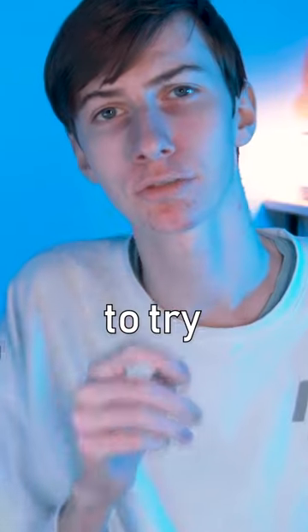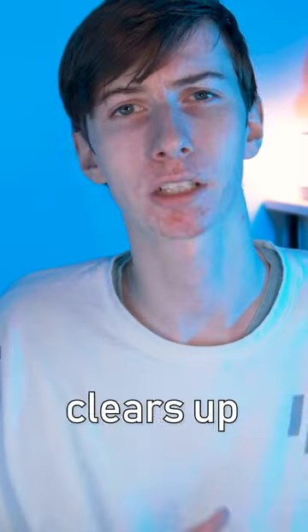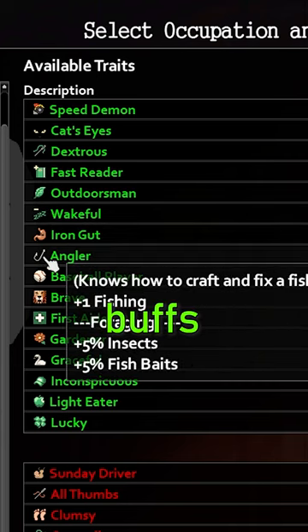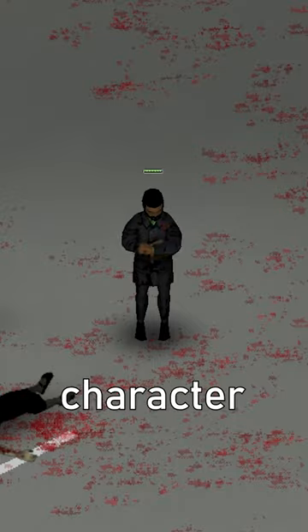If you're new to Project Zomboid, you have to try these quality of life mods. First up, More Descriptions for Traits clears up any confusion you may have over what certain traits do by clearly labeling the buffs and debuffs they all have. This will help you make much better decisions over your character build.